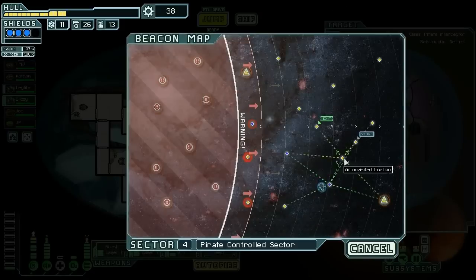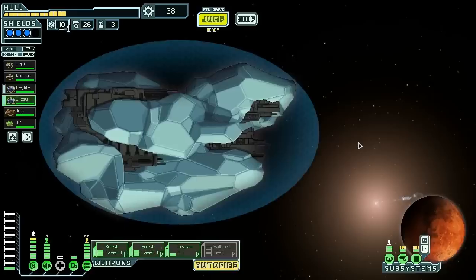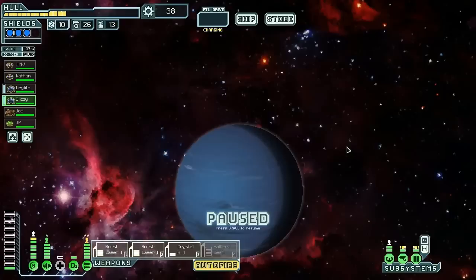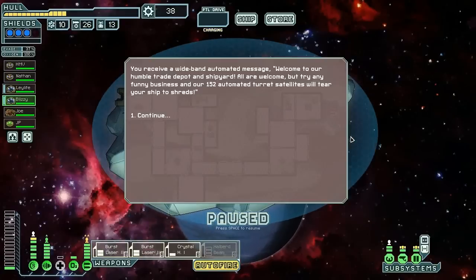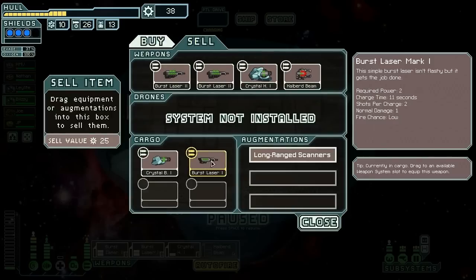We've got a store there — we definitely could sell stuff. If we go to that store then we can get to here before going to the exit. We have plenty of stuff to sell, so yeah let's go to the store first.